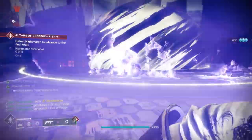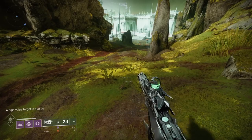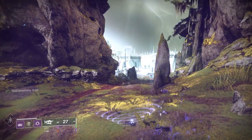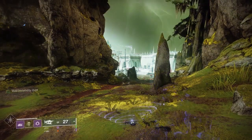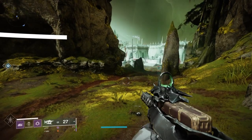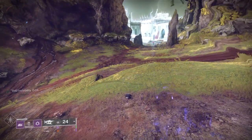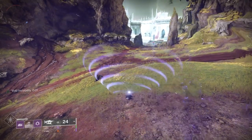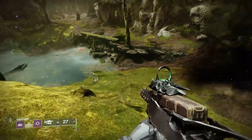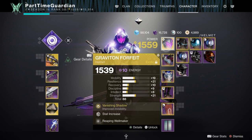Graviton Forfeit basically extends the duration of your invisibility. While you're invisible, your melee recharges faster, your weapons reload faster, and you get recovery. For the basic smoke bomb, which is typically five seconds, you'll get a few extra seconds of invisibility. Because of the melee energy you get back, you can basically recover almost half of your smoke bomb and also reload your weapons really quickly.